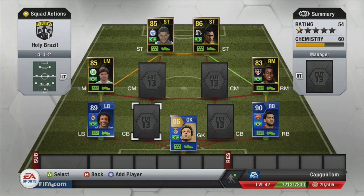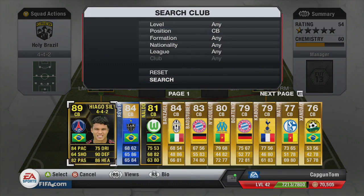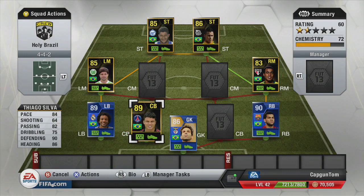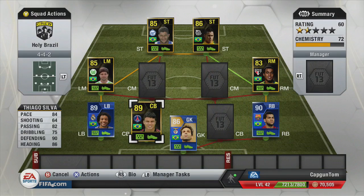Moving on to the defense — one player you can all guess — it's in-form Thiago Silva. Absolute beast: 84 pace, 90 dribbling. It's the second in-form version if I didn't mention that. He cost 667,000 coins and oh my god, what a player.